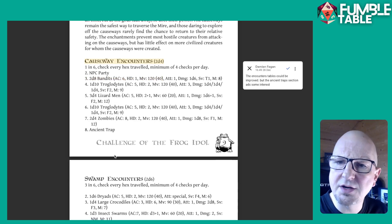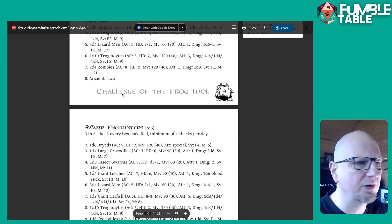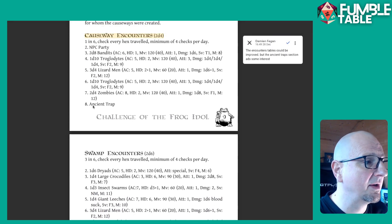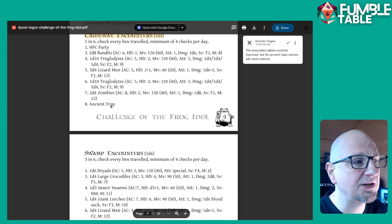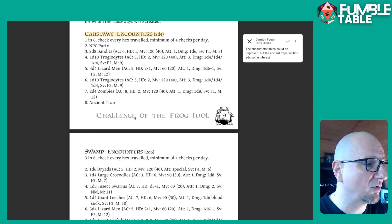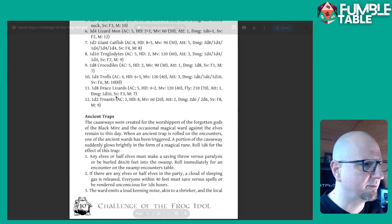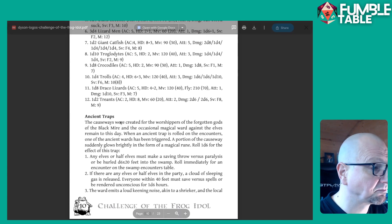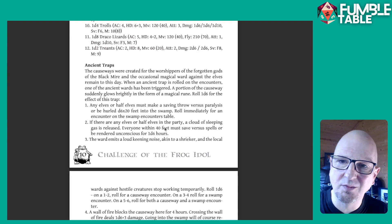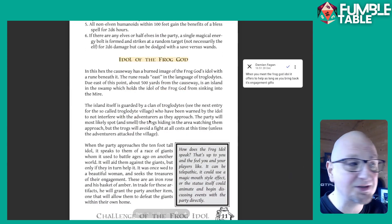The only disappointing thing for me is the encounter tables — they're boring. That would be the first thing I'd tweak if I were going to run it. The one nice thing is there are ancient traps when you're walking on the causeways, which becomes a bit more interesting. The ancient traps are different depending on what kinds of races are in the party, which is a nice touch.